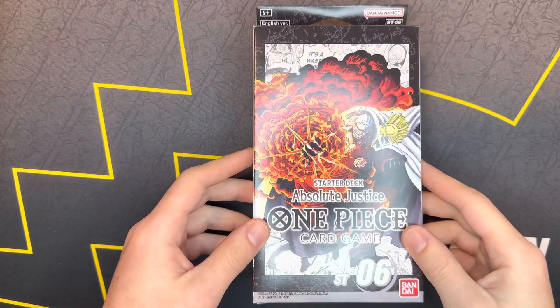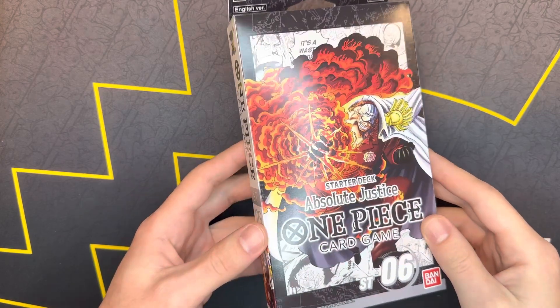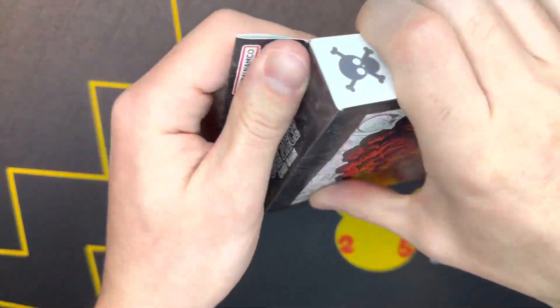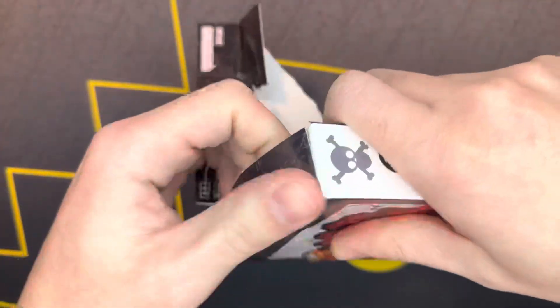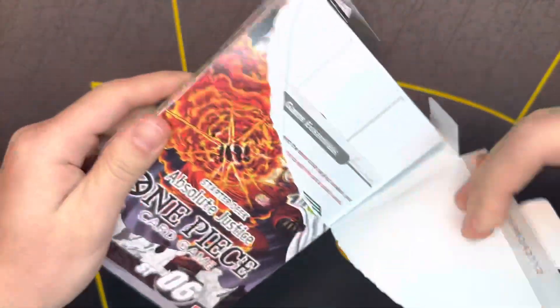Hey guys, we're gonna go ahead and open a One Piece deck today. This is deck number six, it's called Absolute Justice, and it's gonna be a quick rundown of our deck list and what we expect out of it.